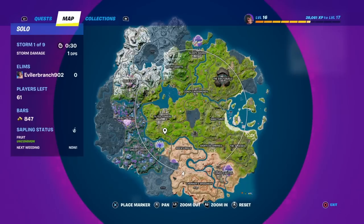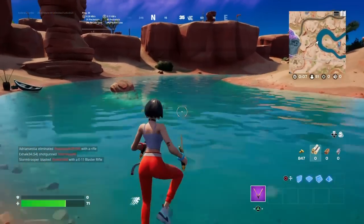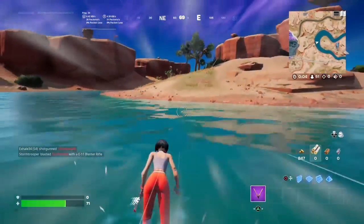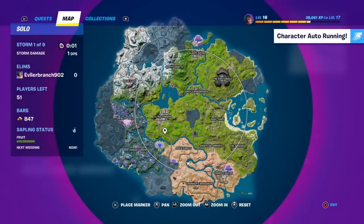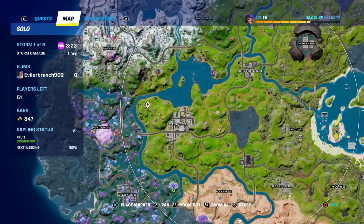What I would recommend is, as soon as you get onto the battle bus, you want to jump off immediately so that you can get to the locations before everyone else. You want to get there as fast as possible so you can grab it before anybody else does. So jump off the battle bus as soon as you load into the game so that you can get there the fastest way possible.